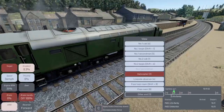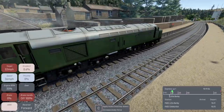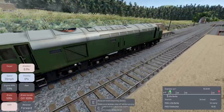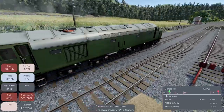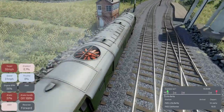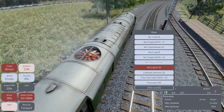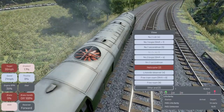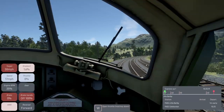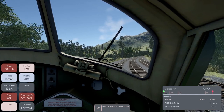Let's just sound the horn as we go through the station because we're only passing. We need to put a bit of brake in. There we go, let's release the brakes again. Let's go back to the views - we've got Number 2 cab which is just at the back, and we've got the second man's seat as well. Let's put some speed back in.